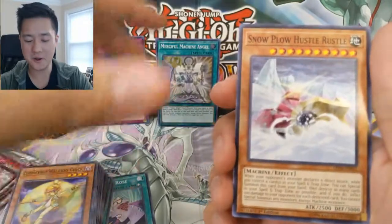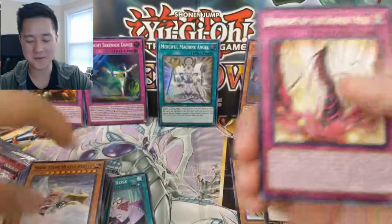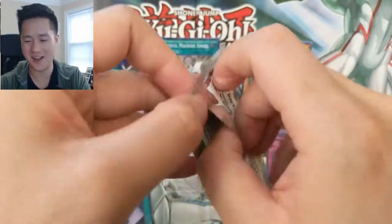Black Garden, Harpie Lady Sisters, Kaleido Chick, and the Snow Plow. This is my favorite card so far, guys — here comes the Snow Plow.